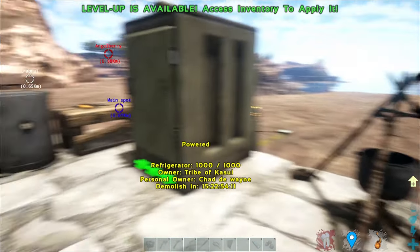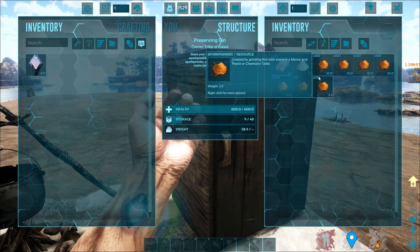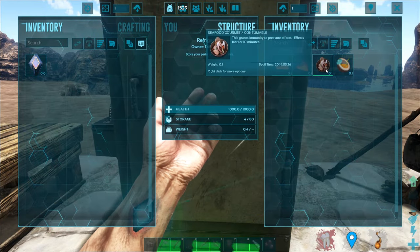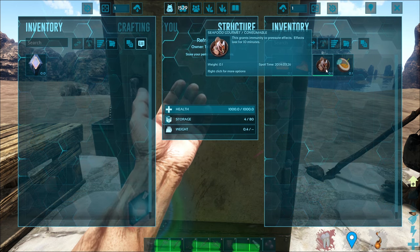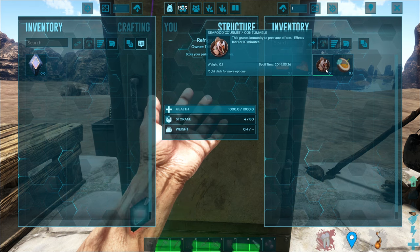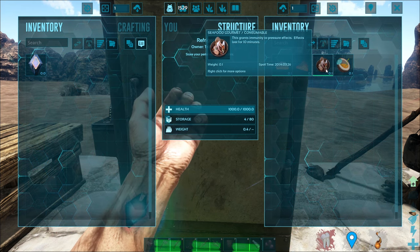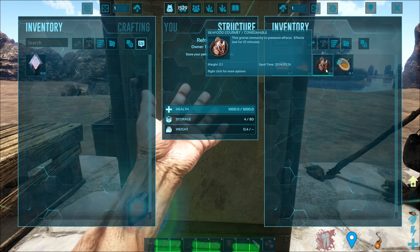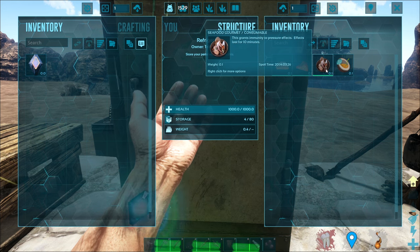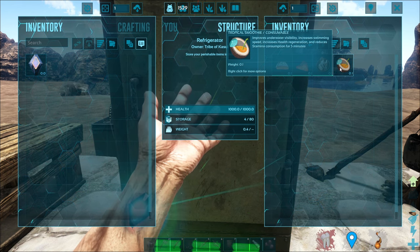The Seafood Gourmet and the Tropical Smoothie. To get cured prime fish meat and cured fish meat, you get them from the preserving bin — once you put fish meat or prime fish meat inside, you'll eventually get your cured meats. To create the Seafood Gourmet, you need 30 cured prime fish meat, 2 tassel squid tentacles, and 4 Basilosaurus blubber. Eating this gives you immunity to pressure effect which lasts for 10 minutes. Pressure is actually not in the game as of yet — it's a future Ark Survival Ascended feature.